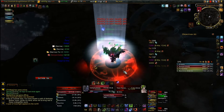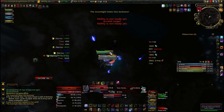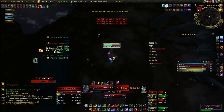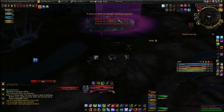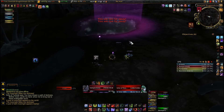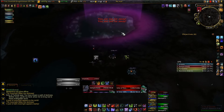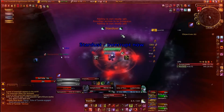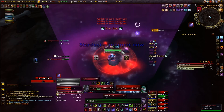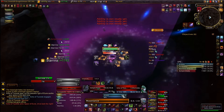Next add-on I'm going to cover is Recount. Recount is a DPS meter — it tracks all kinds of information. You can see it to the right of my screen. It shows damage per second, damage done overall, healing over time, all kinds of information. You can set this thing up to track anything you want and make it look however you want. Not one of the mandatory add-ons to use, but I definitely recommend it before you go into a raid. Go slap the target dummy a little bit with this add-on and you can see where you're at on DPS. Last thing you want to do is go into a raid with 8k DPS.